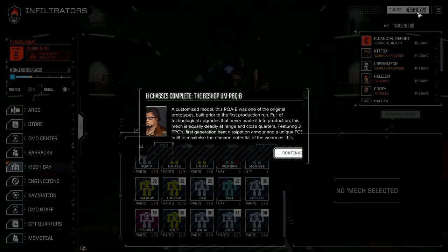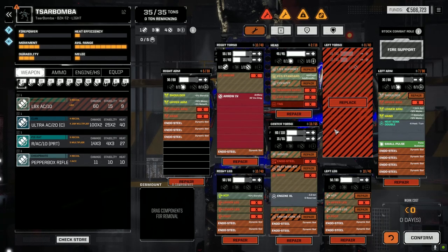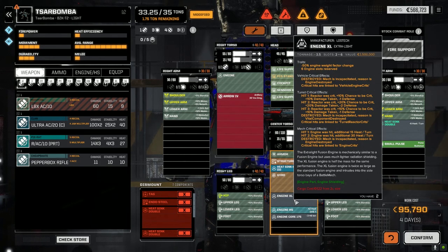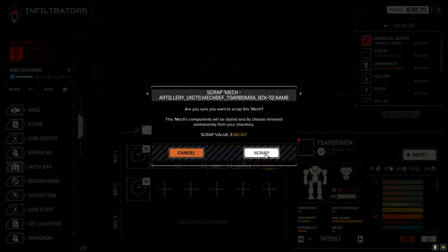We have enough C-bills — we can sell stuff so I'm not worried right now. Let's see this thing. Salbomba — Arrow Four — look at that, there it is folks. I don't think there's really anything we want with this mech. We're going to scrap it and take the parts off it. If we repair it we're looking at 95,000 in four days — 35 tons, not giving us anything extra. Let's just scrap it and get the parts.